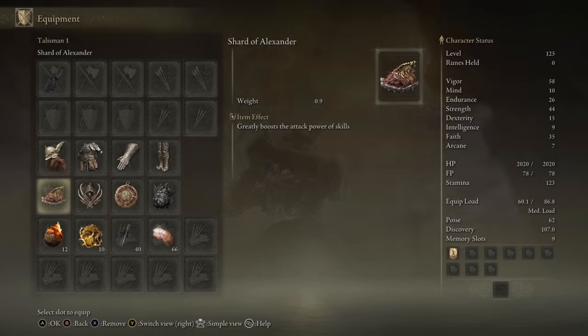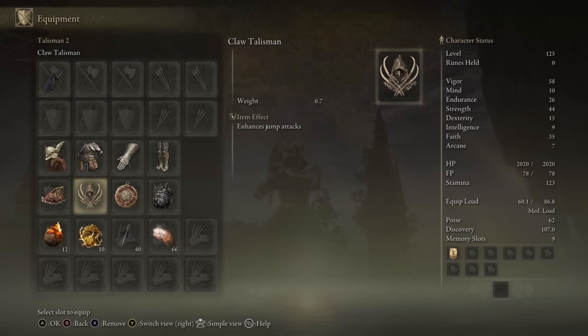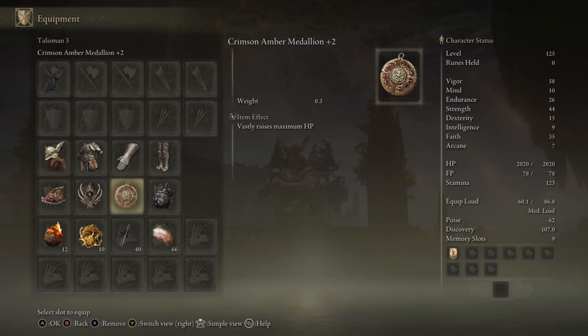As for the choice of Talisman, we're going to be using the Shard of Alexander to boost the damage of our Ash of War. We're going to be using the Claw Talisman because I do enjoy jumping attacks on Curved Greatswords, and then we're using the Crimson Amo Medallion plus 2 for the HP boost, and the Great Jar's Arsenal for the Equip Load boost.